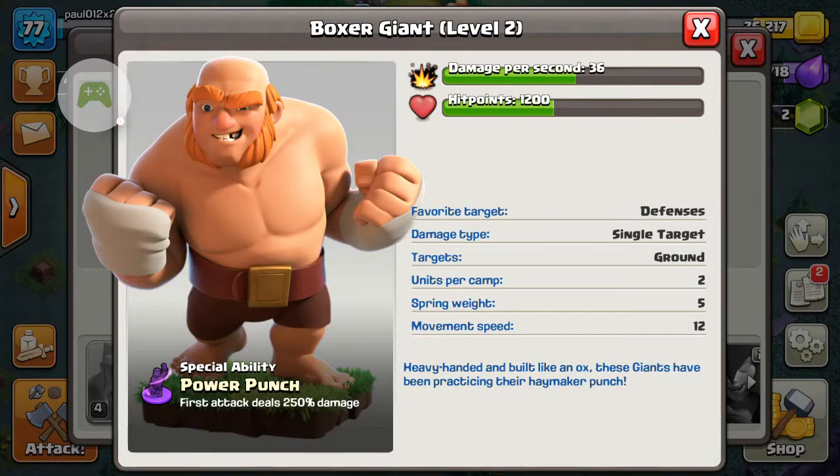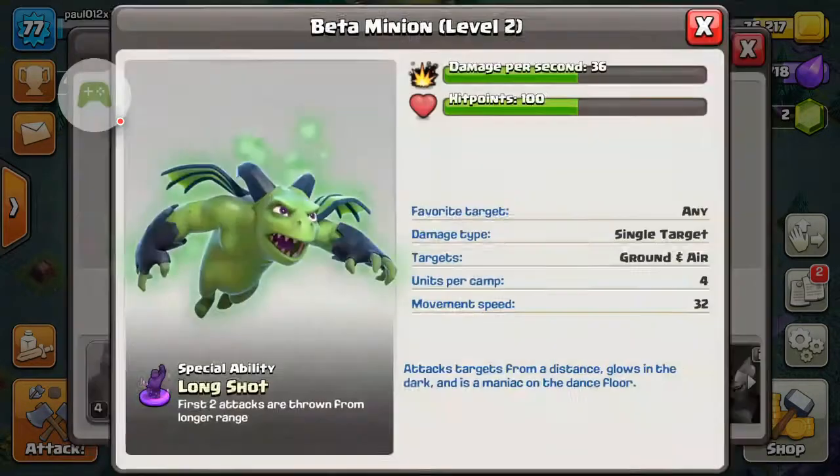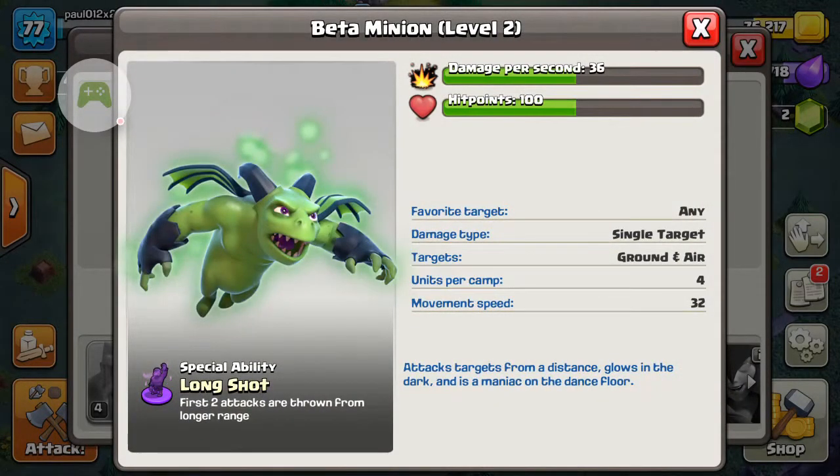Next we have the Boxer Giant with the Power Punch special ability. On his first attack, the Boxer Giant deals 250% more damage to defences. And finally we have the Beta Minion.